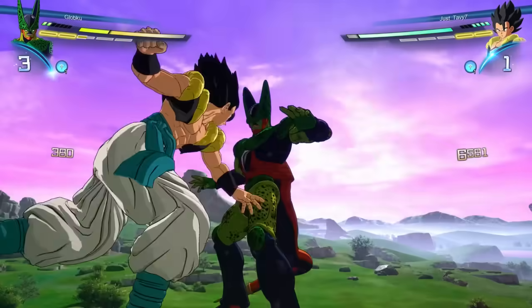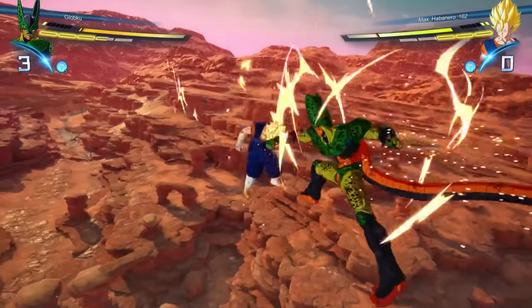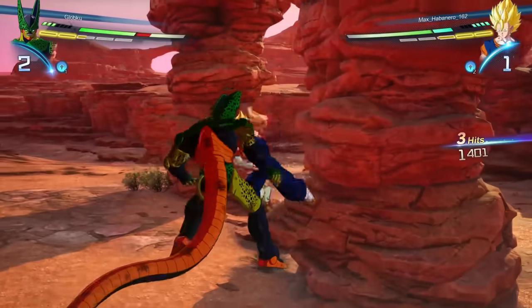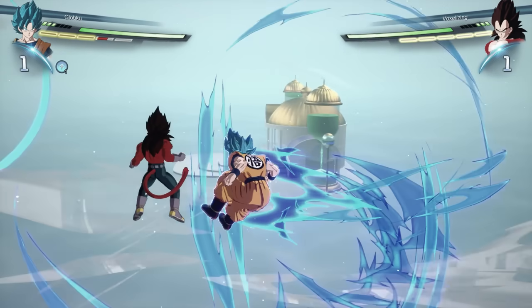Which is why I don't recommend people simply do this. There are situations where it's good — for instance, if you're punishing a whiffed move or if you're trying to stop an instant spark, sure, go for it. But if you're both playing neutral, this is very easy to counter. So instead of doing that, I would go for the second option, which is a burst dash into nothing.